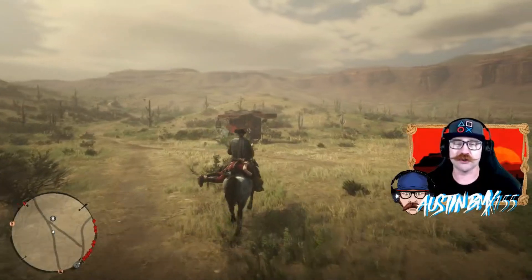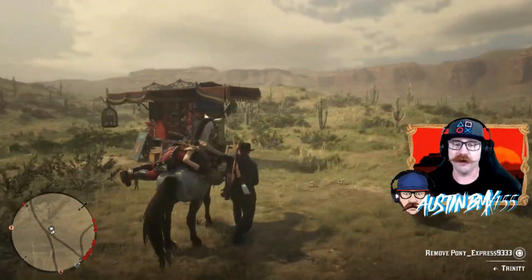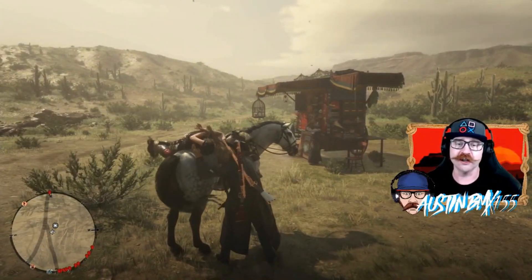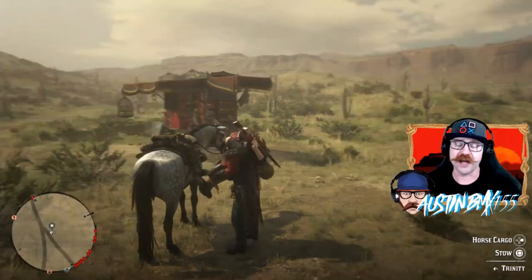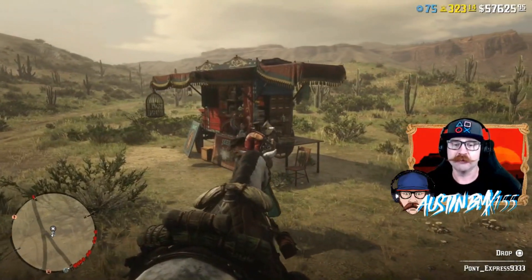First up, we've got Madam Nazar's location. Pretty easy here. She is in a pretty nice spot over here by Armadillo. I'm going to go ahead and grab Pony off the back of my horse here, and I'll show you the map exactly where Madam Nazar is at. Take a look at the map — she is right here by Armadillo, as we stated. Pretty easy to get to.